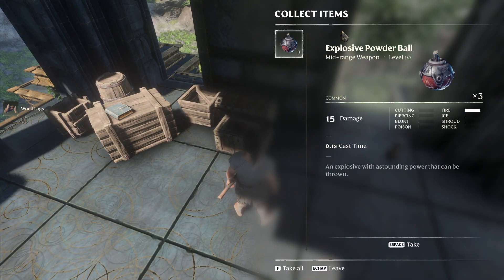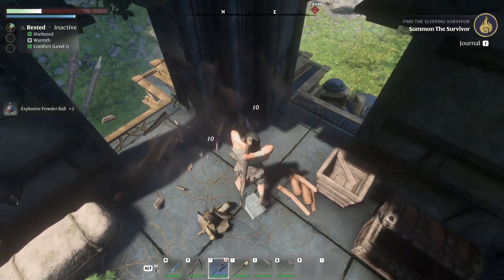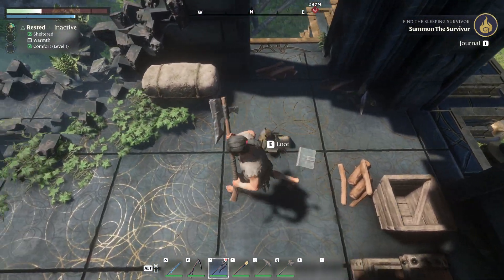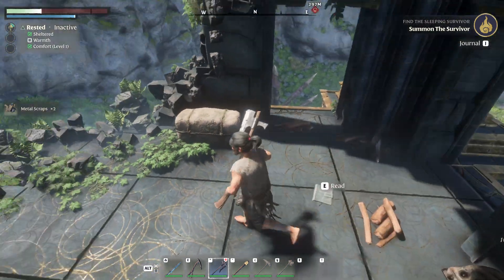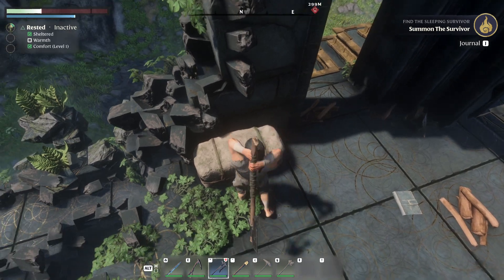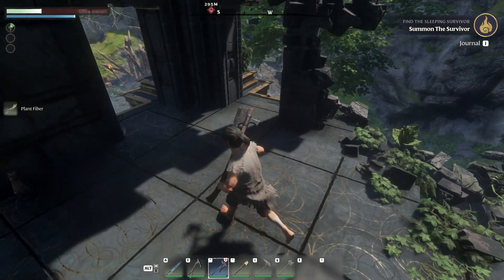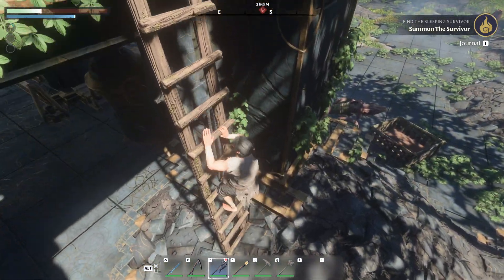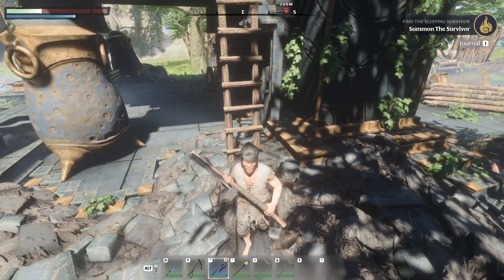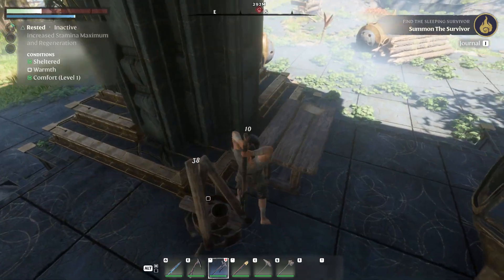Here is the chest, and here you will always find explosive powder balls — take those too because they're really useful. Hit everything you can. We got one more metal scrap, so that's already six. It's a little easier with the one-hander, but the two-hander does more damage. I'm a barbarian so I'm checking everything.